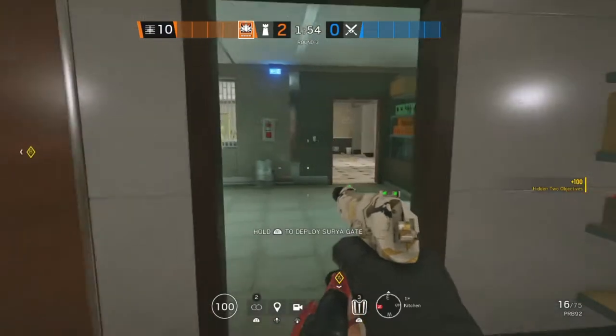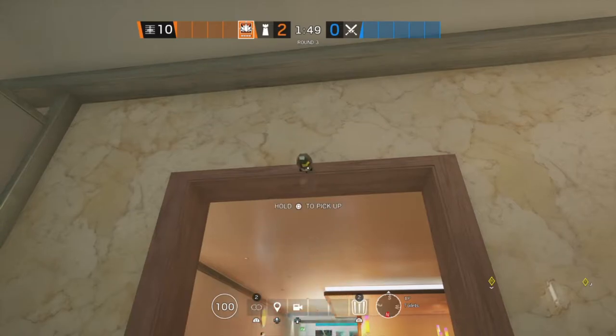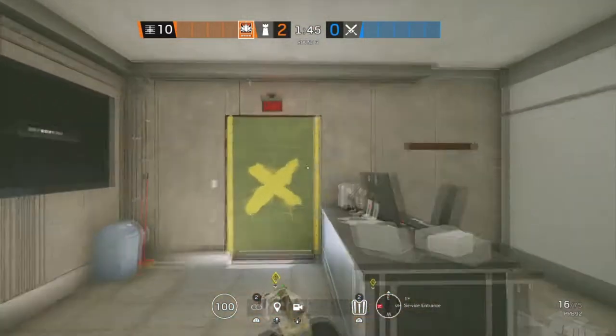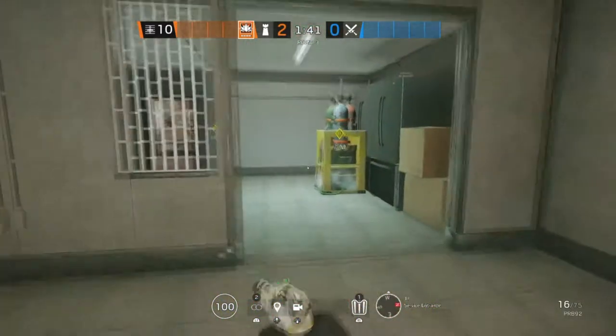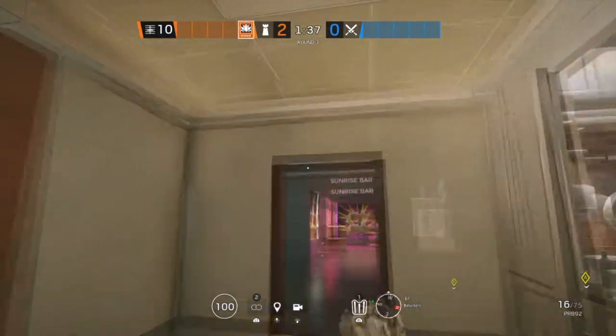The next site on Coastline is going to be Kitchen and Service Entrance. Starting off in Toilets, we're going to put an Aruni on that doorway. In Service Entrance, we're going to put one on this doorway, and the last one is going to be located in Kitchen on this doorway.